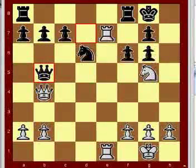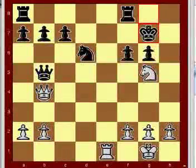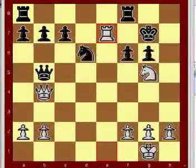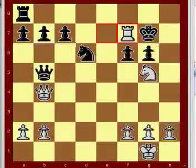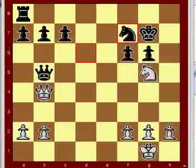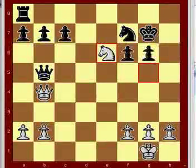Rook to e7, queen to b5, rook takes g7, king takes g7, rook to e7, rook to f7, rook takes f7, knight takes f7, knight to e6 check, and black resigns.